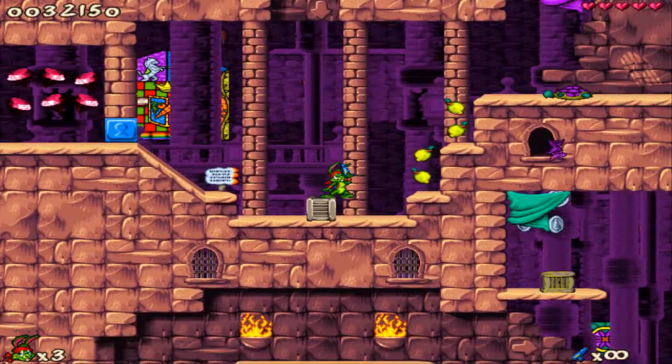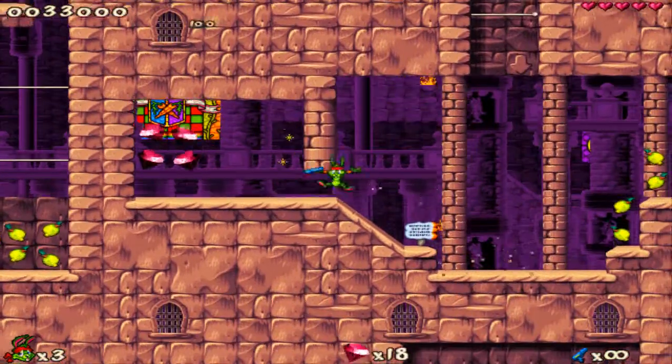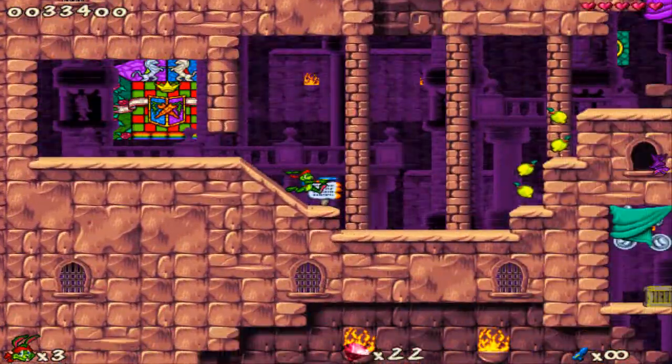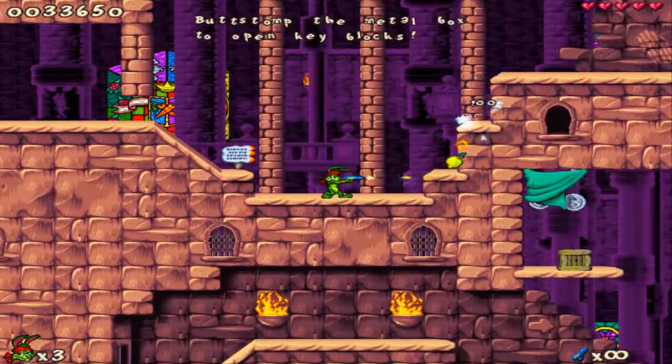These pretty boxes — when you destroy one, something opens or shows up. So be sure to smash them when you see them, though I'm not sure exactly what they all do.